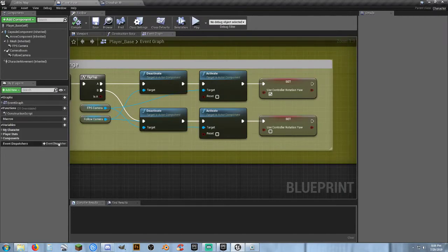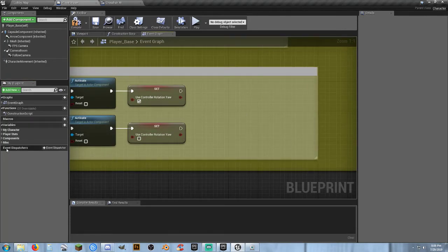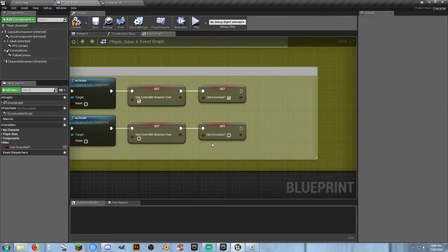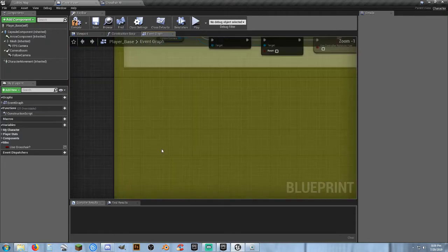I need something else in here — a new variable called use_crosshair, and I'm going to put it in a new category called misc for miscellaneous. I can minimize that and don't have to worry about seeing it if I don't want to. I'll open this up a little bit, select use crosshair, and control C and control V so I have a second one. The top one's going to be true, the bottom one unchecked. This just helps me stay organized and neat and clean.